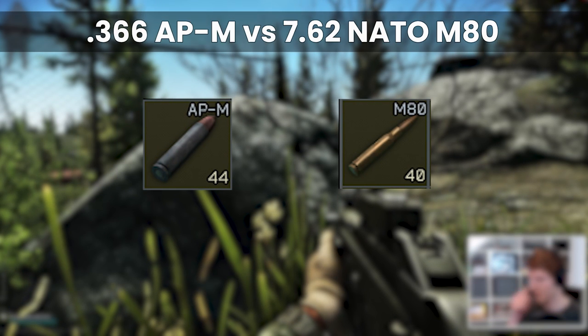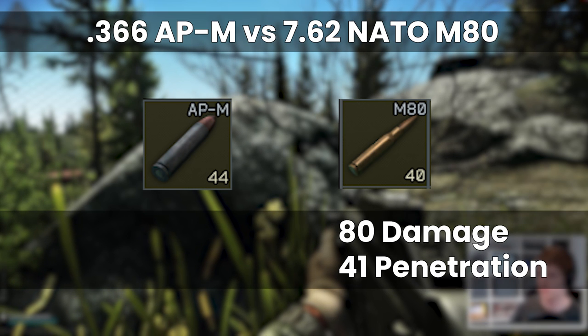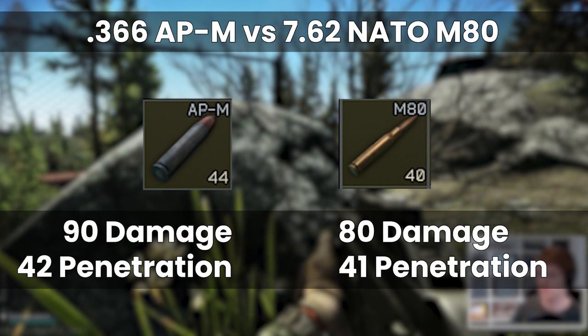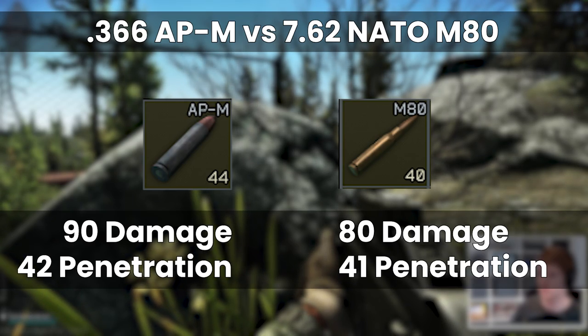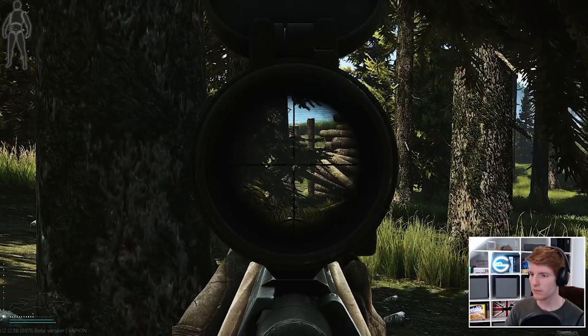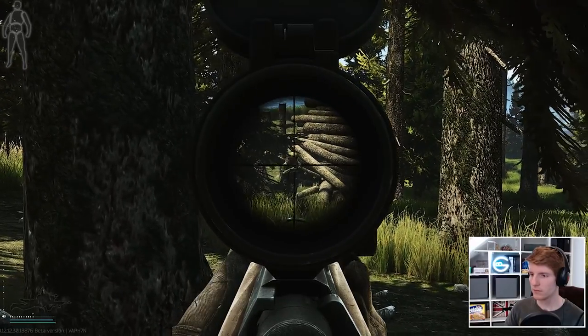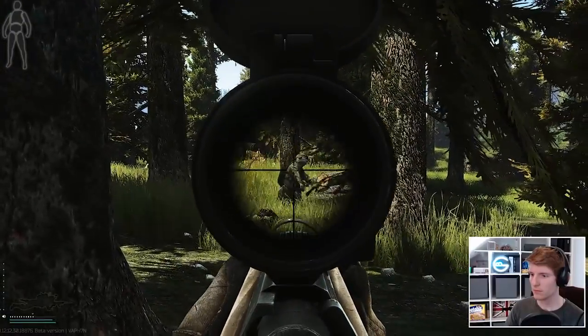Compared to another round considered very good — the 7.62 NATO M80 with 80 damage and 41 penetration — the 366 APM round has 90 damage and 42 pen, which is really amazing. If it wasn't limited to the VPO-209 and VPO-215 it would be much more widely used, but the important part is that with 90 damage we're well over the 85 Thorax HP threshold.